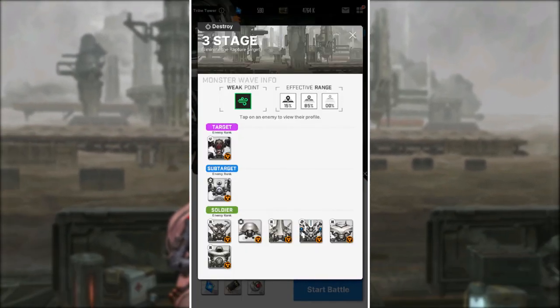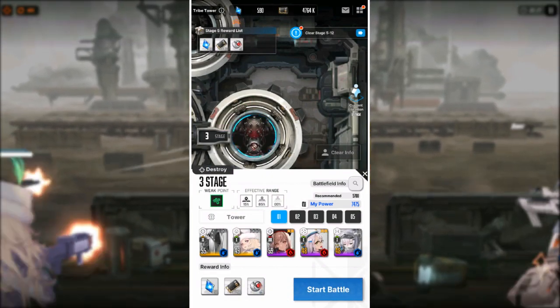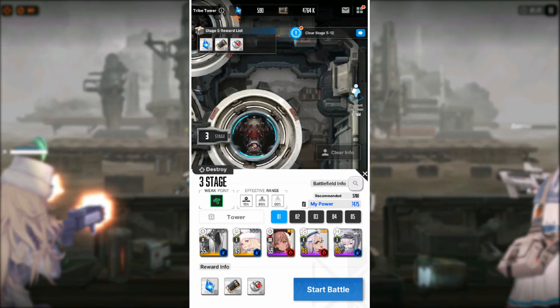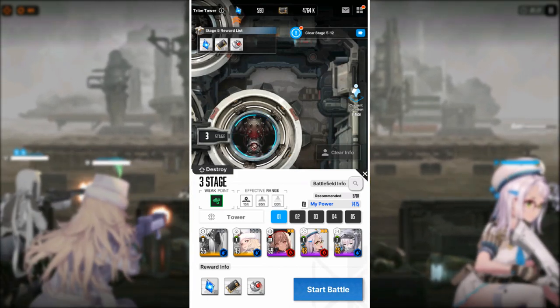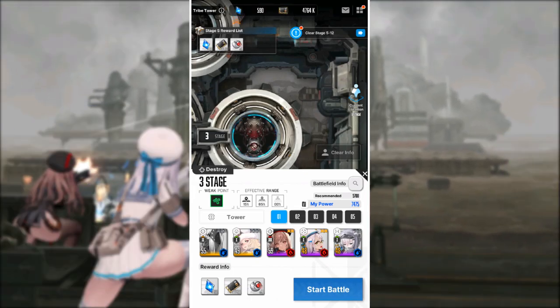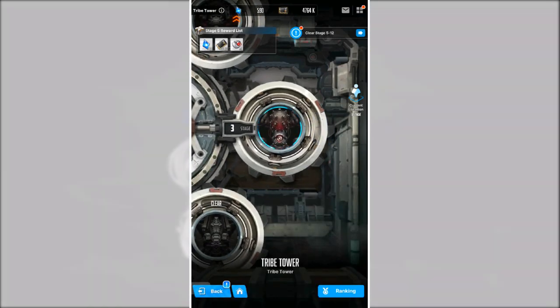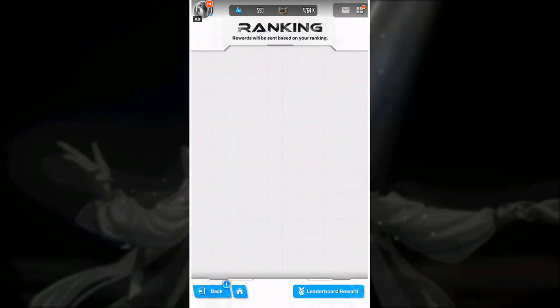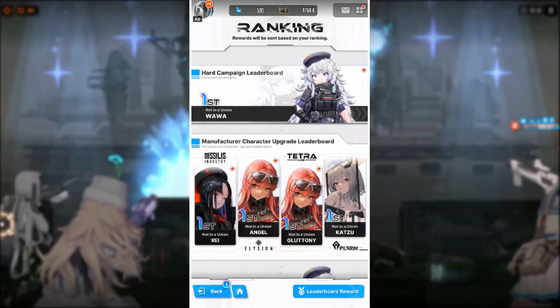Above that, it will show you the enemies you'll come across in that specific battle. As for the rewards, they're pretty amazing — Stage 3 rewards you with 200 gems, 225,000 credits, and 20 core dust. Once you clear a stage you proceed to the next with more challenging enemies. Towards the bottom of the screen you also have leaderboard rewards, and you can compare your progress with other players across the server.